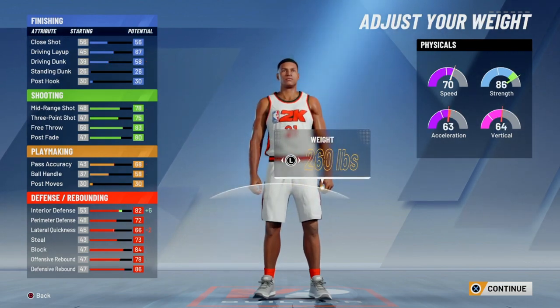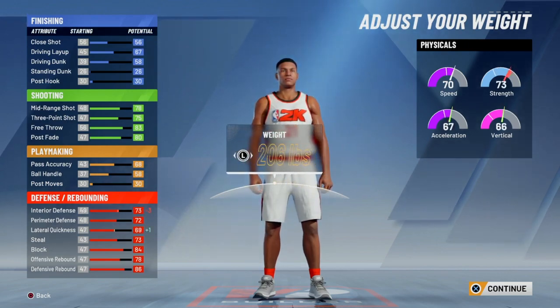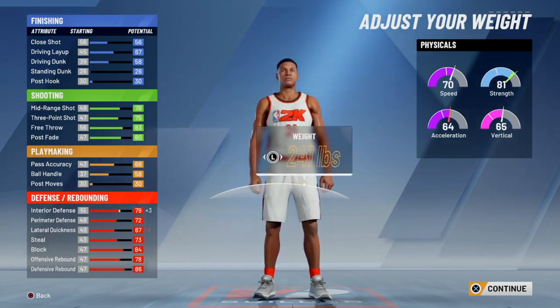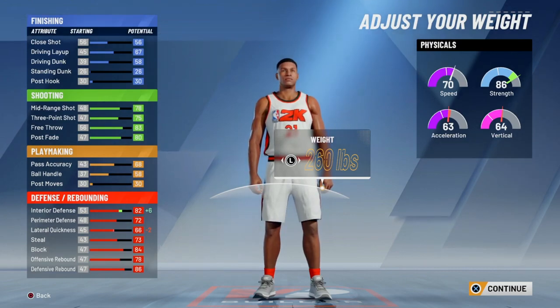I'm going 6'9", same height as last year. For weight I'm gonna put it all the way up. What I like about weight this year — my strength started at 78 and I maxed it out all the way to 86, that's like plus eight. And look, my speed doesn't go down — that's amazing. I get plus six interior defense and only minus two lateral quickness, I'm cool with that. Still got 70 speed.